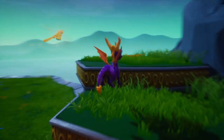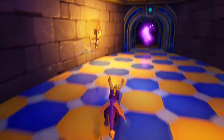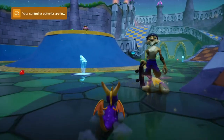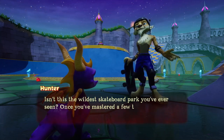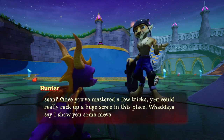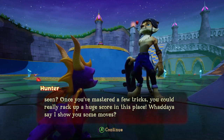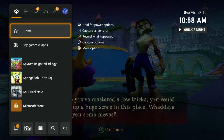And now we can go down here, which is a pretty cool section of the level — we have a skateboarding level. Let's talk to Hunter. Oh, controller battery is real low. 'Once you've mastered a few tricks, you could really rack up a huge score in this place. What do you say I show you some moves?' Sure, I just have to plug in my controller. It's plugged in — it just didn't do the vibration like it usually does when plugged in.